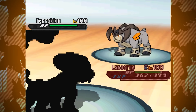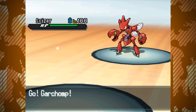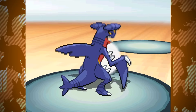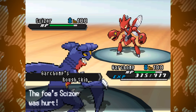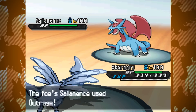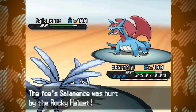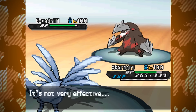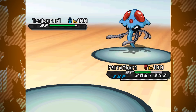Rocky Helmet arrived in Generation 5 and became a crucial item for combating physically offensive onslaughts, allowing players to deal out damage while playing defensively. It was an excellent punish for the otherwise spammable U-turn, as well as giving pushback against the many Outrages and Close Combats littering the tier. Beyond offensive moves, it also helped punish use of Rapid Spin, making it a crucial part of the Hazard War.